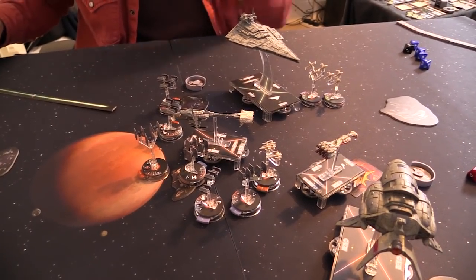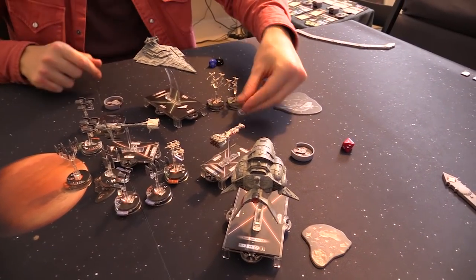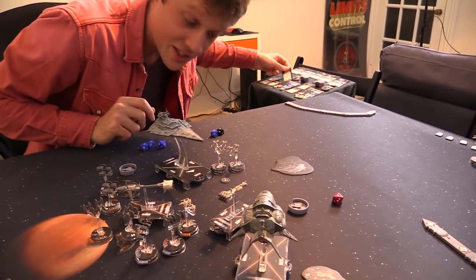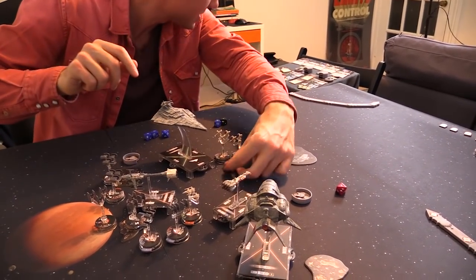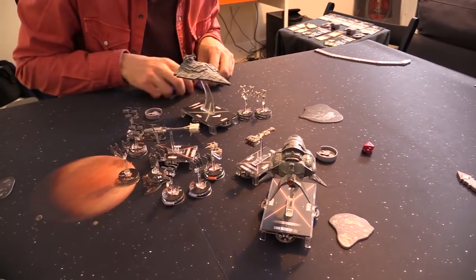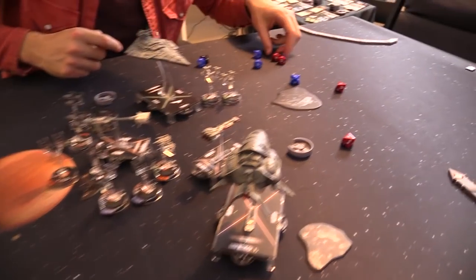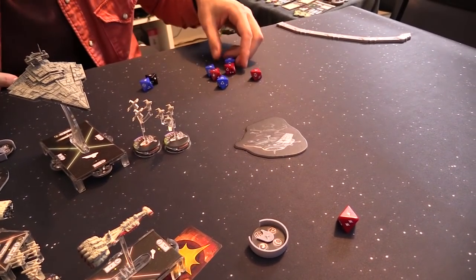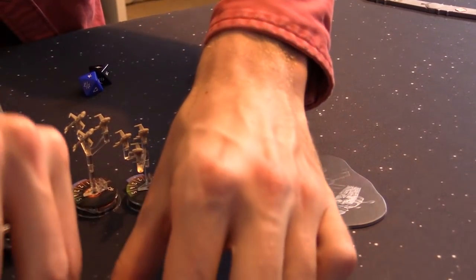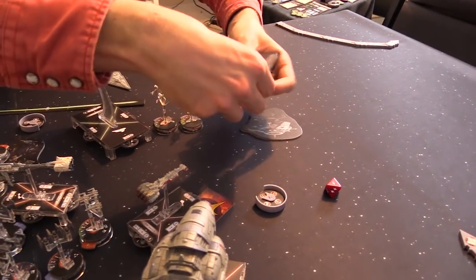Starting my turn, I'm going to use this engine tech token — some proper jank. I'll toggle Wolf Yalaran so I get the token back, since that's something I paid for. I can recover one shield. Then three blue, one red, two red — all on the Corvette's left side. Not a bad roll! That big two turns into a crit — two damage on the shields, then one damage and a crit: compartment fire. You can't ready your defense tokens.